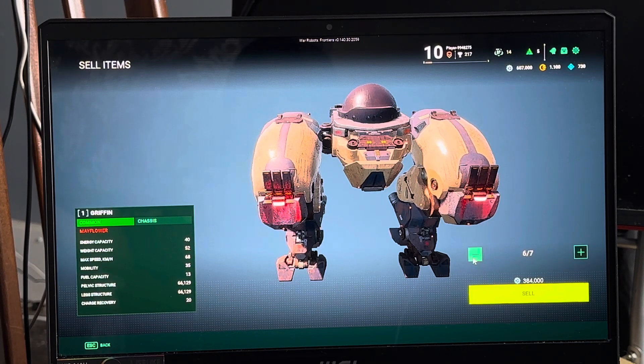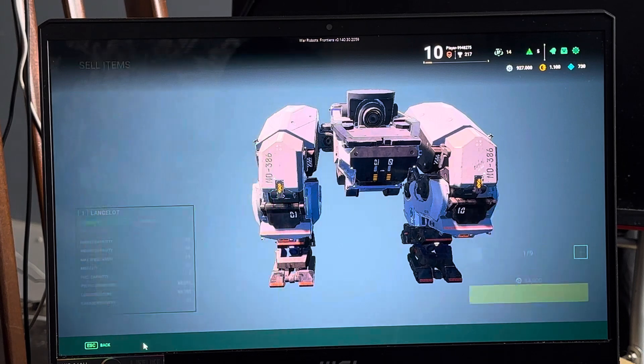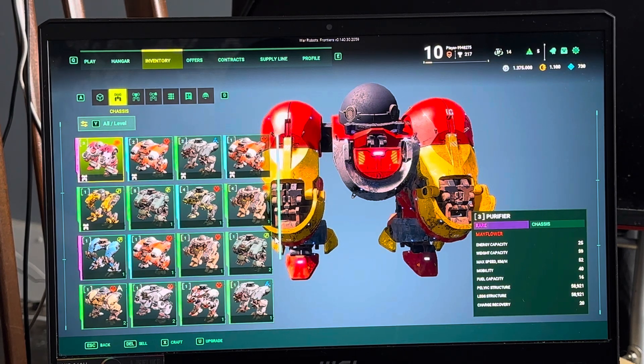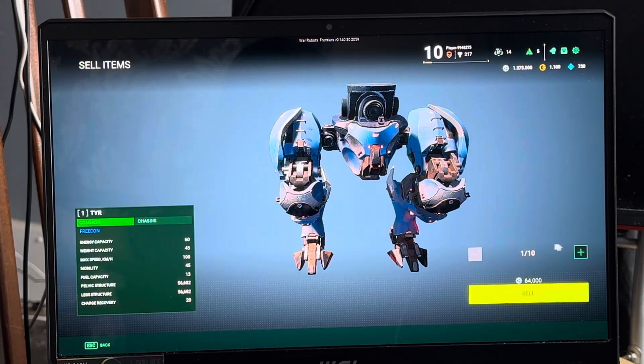I'm getting rid of five and keeping two. Make sure you've got enough. This is Lancelot — the reason I want to keep at least two or three is because in my mindset the legs are the bottom half of your robot and carry the weight. The torso provides energy, but the legs carry the weapons. So you want something that can carry heavy weapons. This Tier one you want to keep — these ones are fast, not built for carrying a lot of weapons, but good for speed.